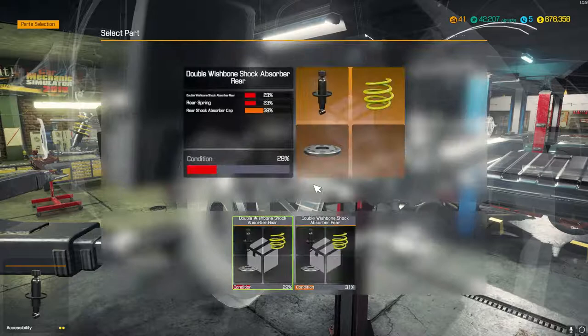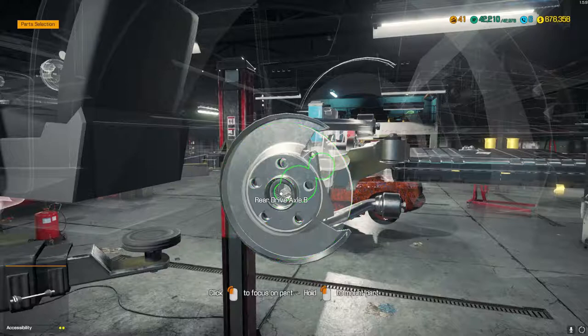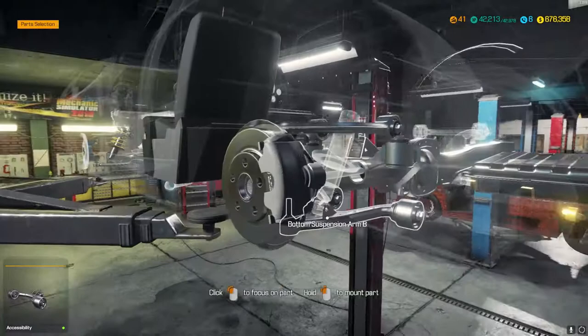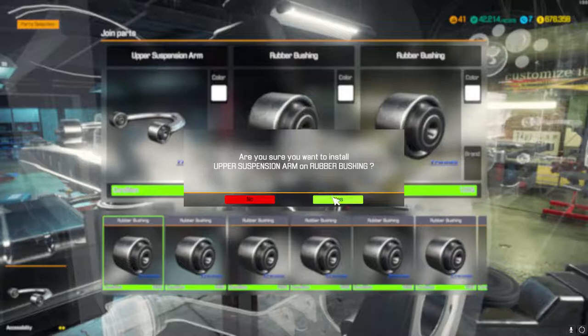I've got to do the rear shocks — they always look funny. Drive axles. That's bad news — I haven't even done the fronts yet, so I'm going to need a few more brake discs. Maybe I shouldn't have sold all my inventory. I did get like 76 grand so that wasn't too bad. There's a couple of my cars.